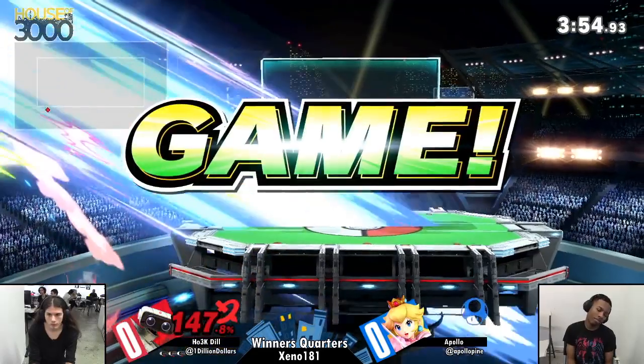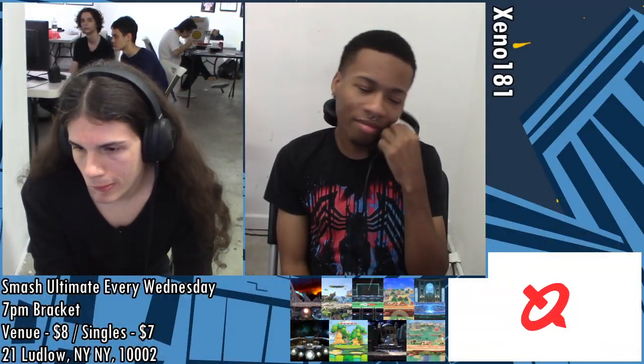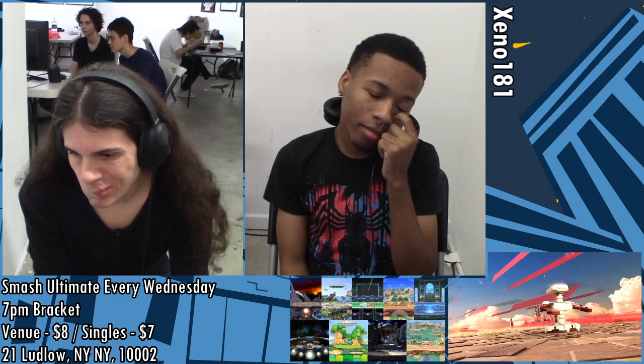ROB has different options like that to the point where he can sort of counter that. Apollo is still without his side B for so long — he's looking for it, but Dill is like: I've got a side B of my own.